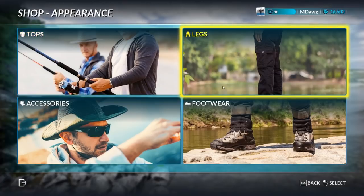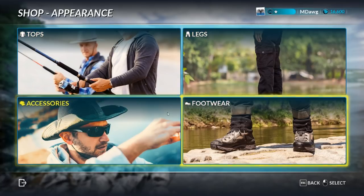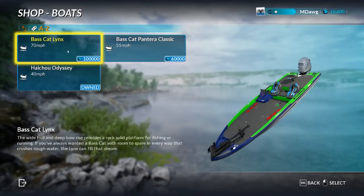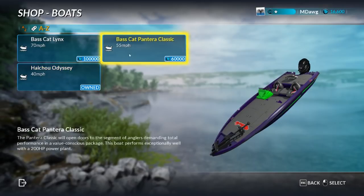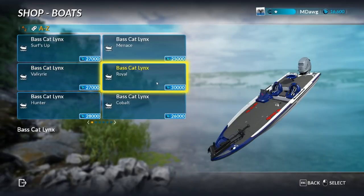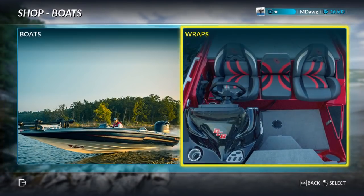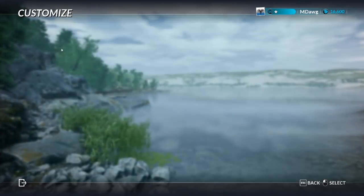The tackle shop is where you go to purchase things with your tackle points. You can buy faster boats and boat wraps to customize what your boat looks like. There are currently three different boats: the base boat maxes out at 40 mph, the middle tier — similar to what the deluxe edition starts with — maxes at 55 mph, and the Bass Cat Lynx is what everyone's working toward at 100,000 tackle points. Wraps let you decorate your boat with a little customization.